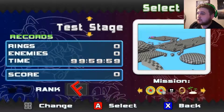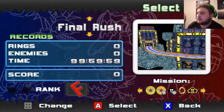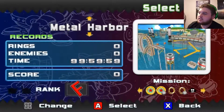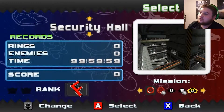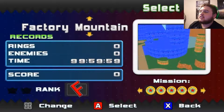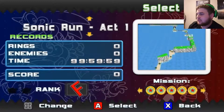Here we are. I have tons of original maps to test the gameplay: Final Rush, Seaside Hill, Ocean Palace, Stokio Street, Lost Cave, Wild Canyon, City Street, Metal Harbor, Honeycomb Highway, and Security Hall. Those are the only actual maps, but I've added some custom ones which we'll get to in later videos.